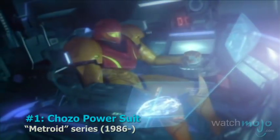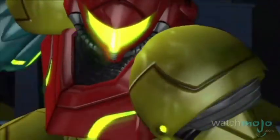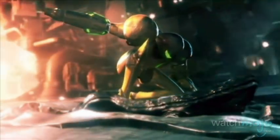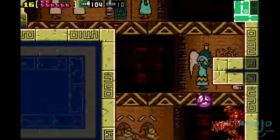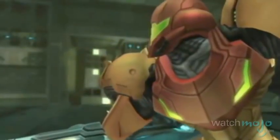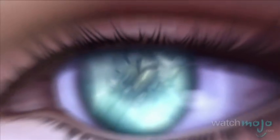Number 1: The Chozo Power Suit from the Metroid series. We've talked about some pretty kick-ass armor suits today, but we had to go with this one because it's got the most unique features around, starting with its own built-in weapons. But it's not like all it can do is fire. The DNA-infused suit gives you the ability to compress into a rolling ball, run so fast that you can go through walls, and jump endlessly. It's sure to make space pirates and alien parasites alike cower in fear.